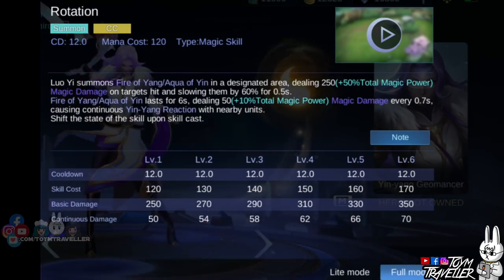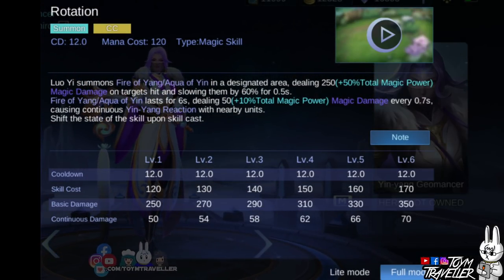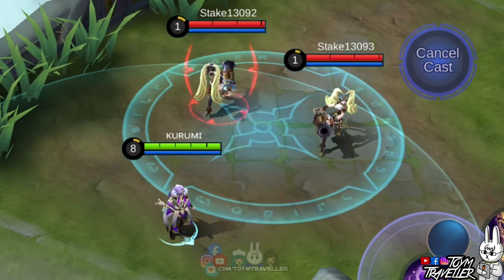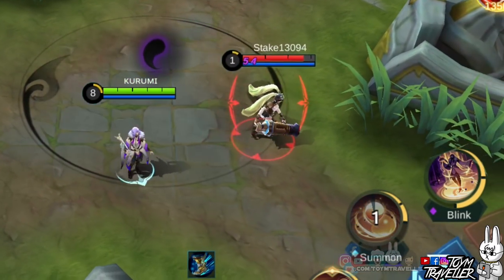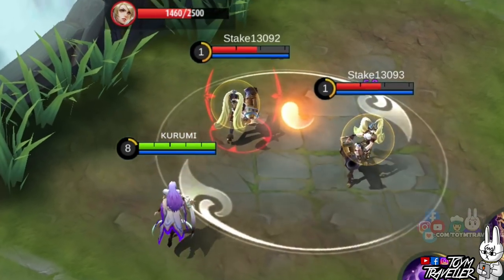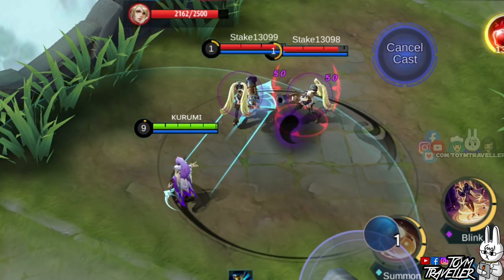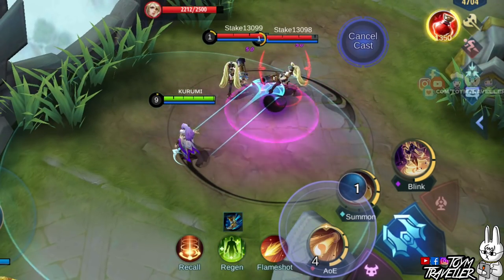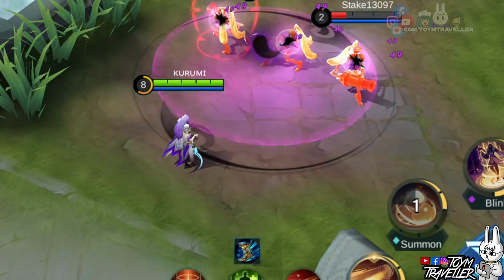Luo Yi's second skill, Rotation, lets Luo Yi summon fire of Yin Yang in a designated area. Enemies hit initially will receive magic damage and reduced movement speed for a short period. Enemies within the skill's radius will receive continuous magic damage as long as they stay in the area of effect. This skill can cause a Yin Yang reaction to nearby enemies if they have the opposite charge. The state of this skill also changes upon every cast.